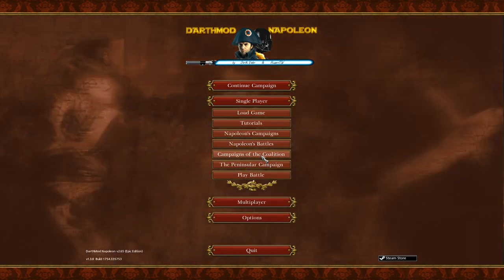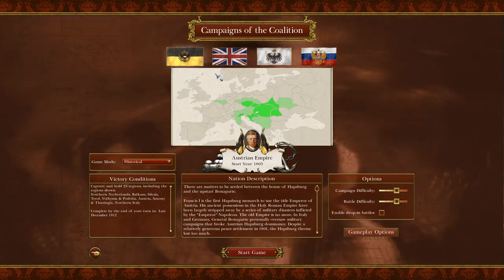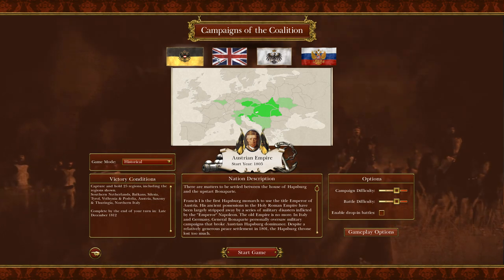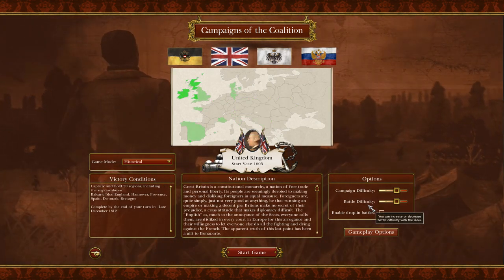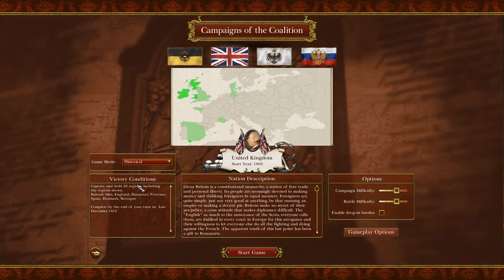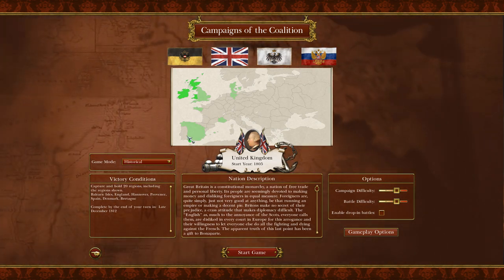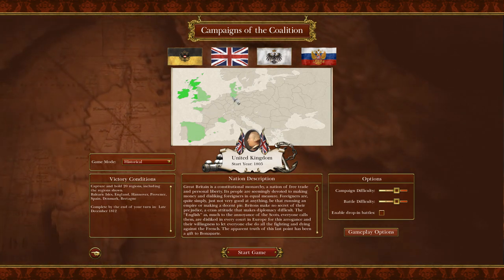So let's crack on. The faction vote became a penalty shootout between France and Great Britain, and Great Britain won. So I am going to be playing as Great Britain. Difficulty hard, hard. I can have it set to historical mode because it means I still have to hold 20 regions including a few specific ones, but mainly I can do some liberation of Belgium, Denmark, and a few of the German states.